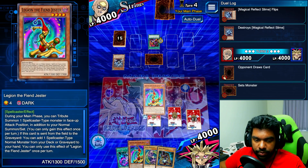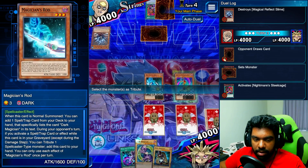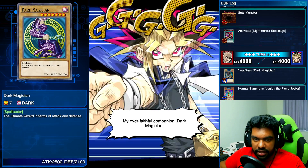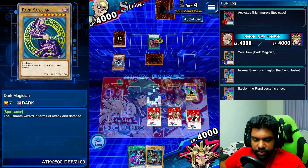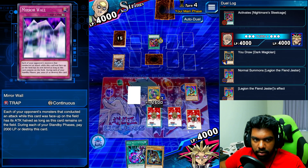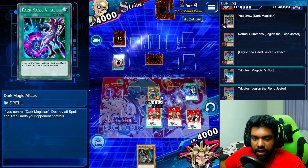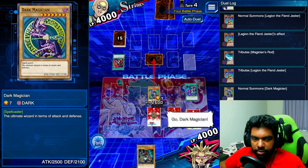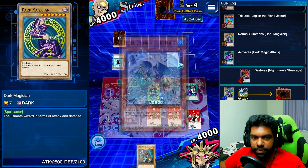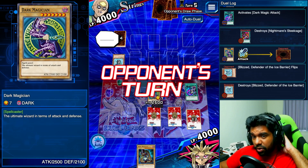We're going to summon here — that was a terrible top deck though, because we're going to be able to search Dark Magician right now so there's really no point in that. Dark Magic Attack was a good pick. I'm going to blow his back row — it's just one card but I'd rather clear it. If he has like a Negate Attack or something I'd be in trouble. He gets to draw a card — this is obviously his life point support, and that's it for our turn.